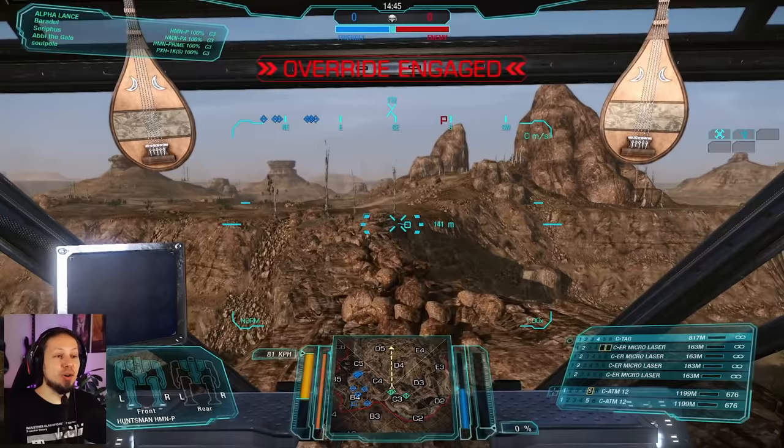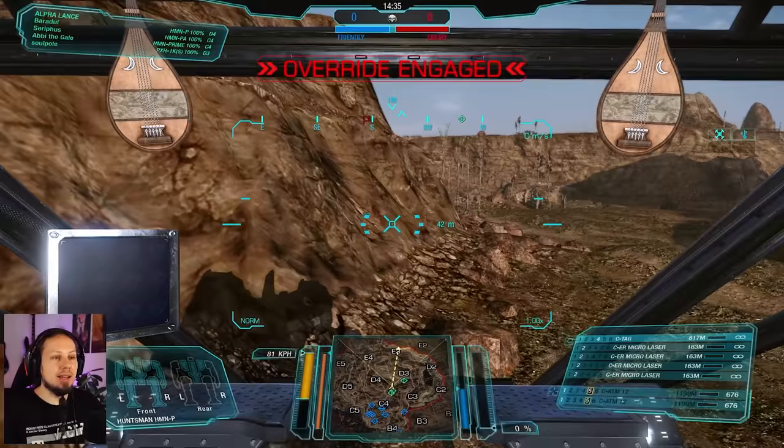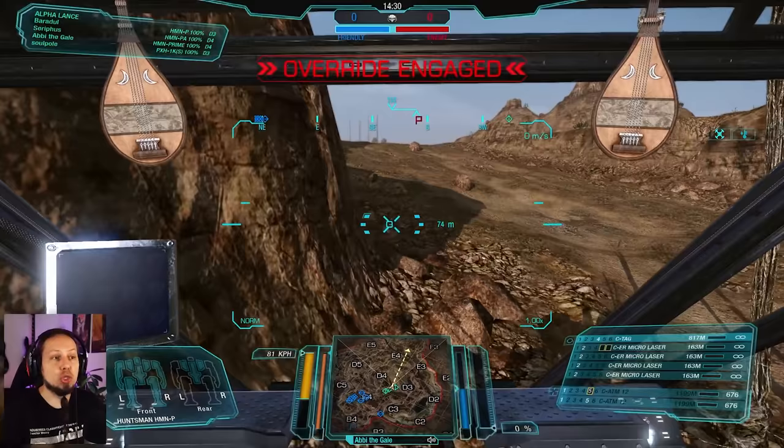First game of the day. We are playing Assault on the Canyon Network, and ideally I want to push over to Echo 4 as quickly as possible because I want to get the usual sniper spot contested. I want to be in the trench, jump up, shoot my missiles, fall back, and so on. Let's check it out — I will be very aggressive.